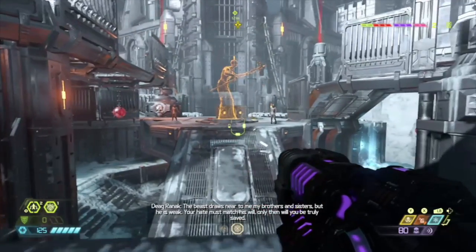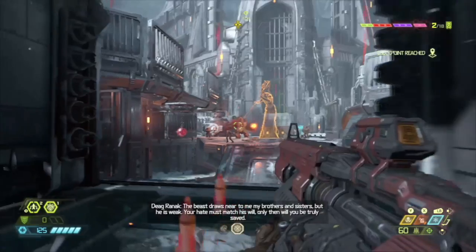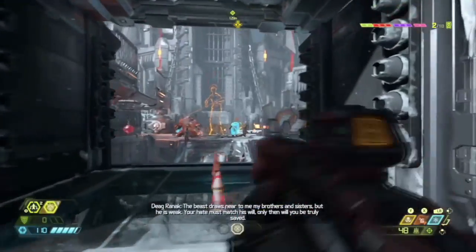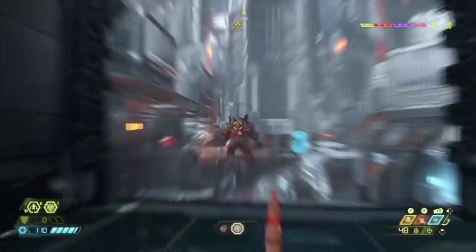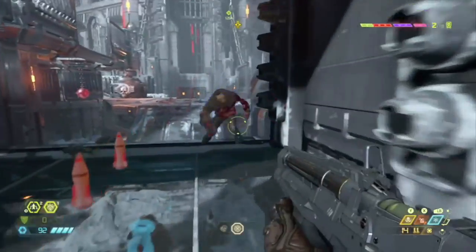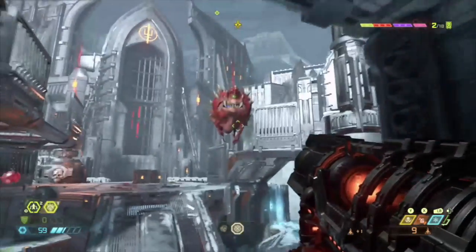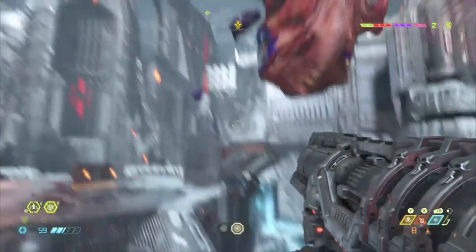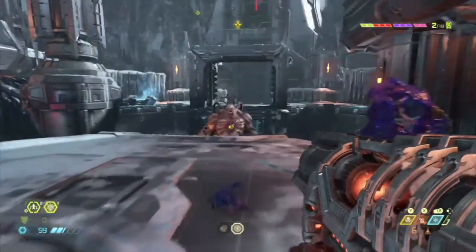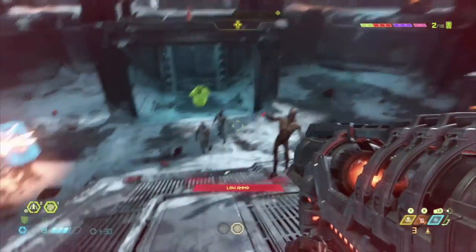The beast tried to appear to me, my brothers and sisters. But he is weak. Your hate must match his will — only then will you be truly safe. Does the rocket launcher work? Yeah, he's good man. Get out of here, that boy.